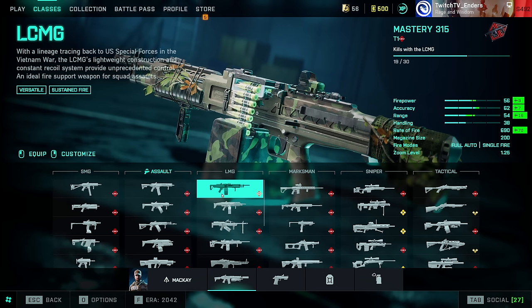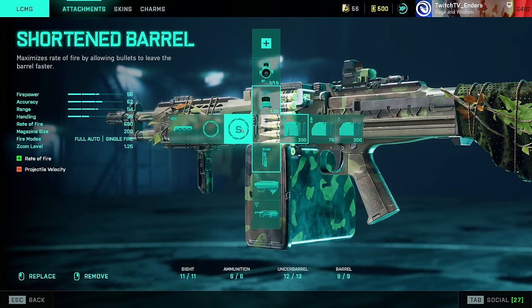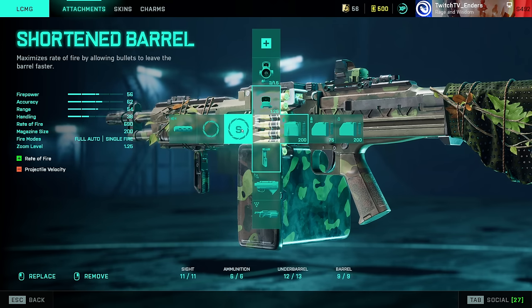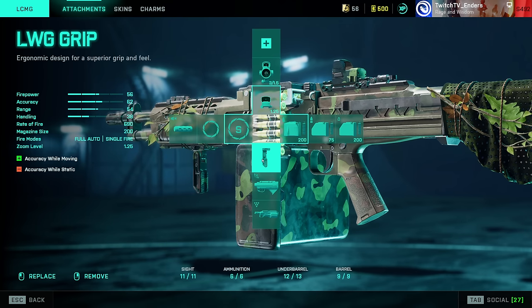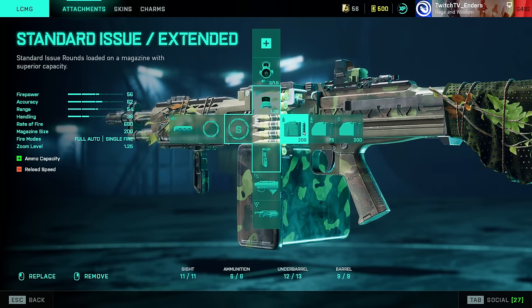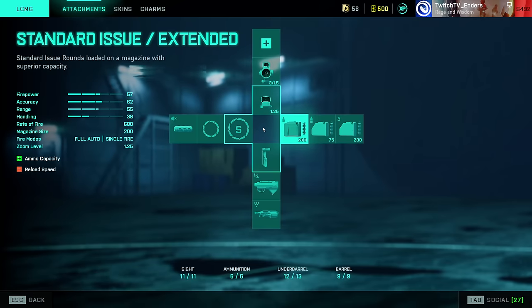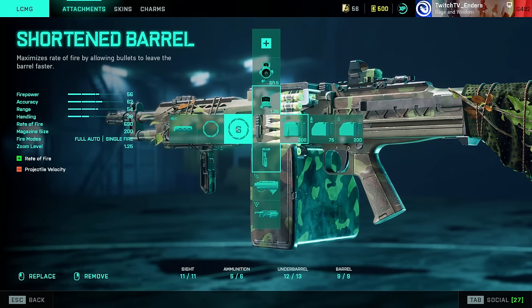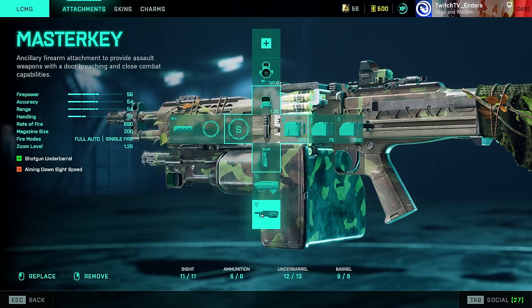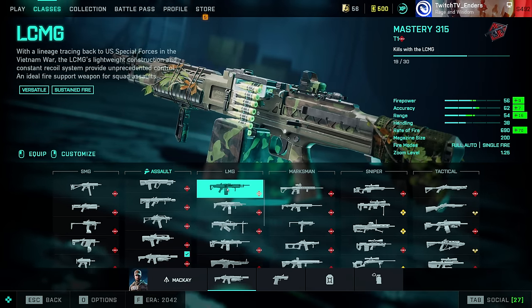Moving to the LMG section. LCMG: Short Barrel — never use any other barrel. In general, use Short Barrel for any weapon that has it. Short Barrel, LWG Grip, and Standard Issue Extended. A lot of people say Close Quarter Combat is the best ammo, but Standard Issue is actually still the best — even in close quarters it has a faster TTK with Short Barrel. Also, this is one of the only LMGs that offers a Master Key, which is insane. LCMG is probably the best LMG in the game.